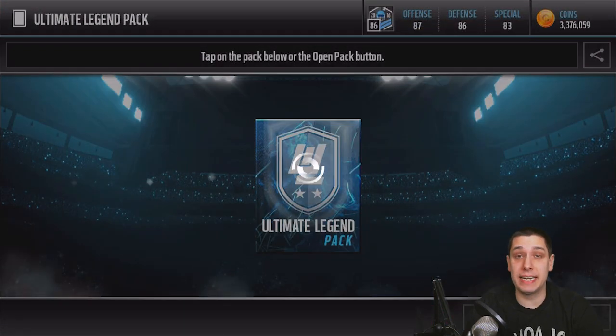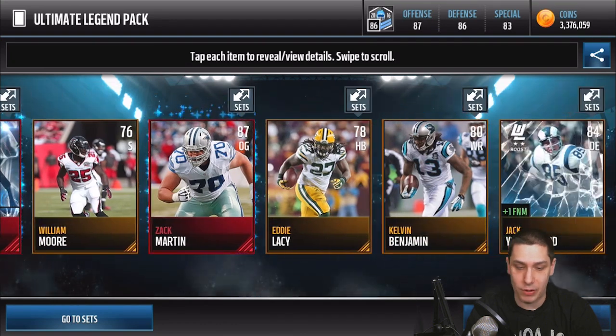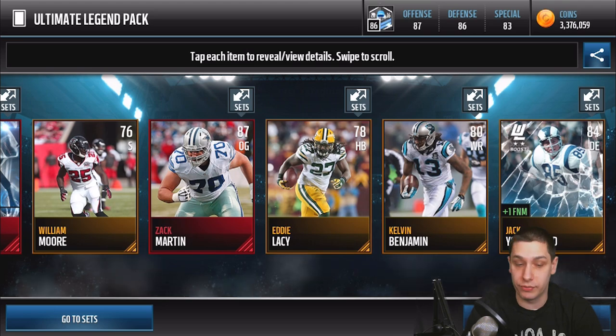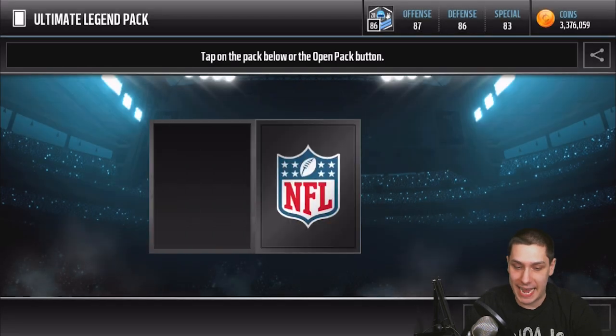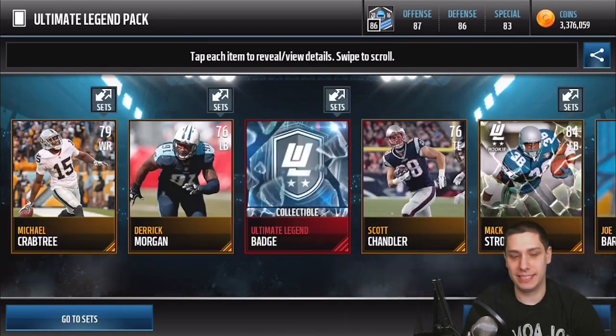Very nice. We're starting to get some luck going here — back to back packs with something good. And here we go, another Zack Martin elite. So now we've got three packs in a row with some sort of elite, which is always a positive look at least. Hopefully we'll get one of these beast ultimate legends. Damn, we broke the streak.